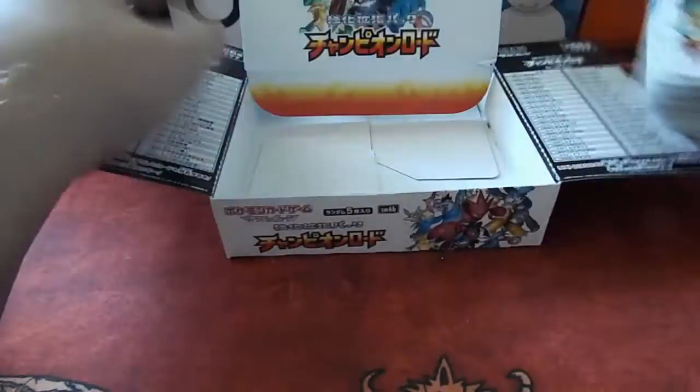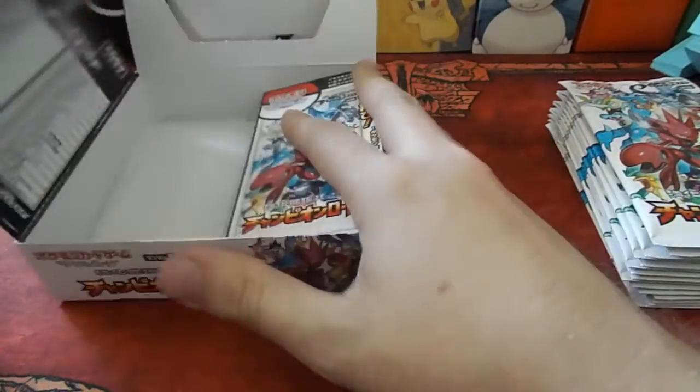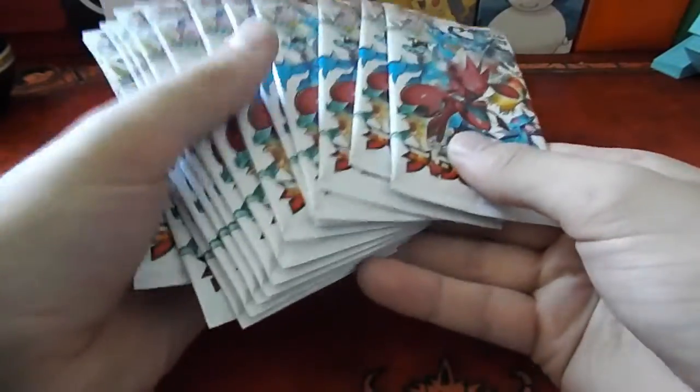Hello! My name is Andy from Bell's Lighthouse. Let's close this box up because we've got the rest of it to open. This is Champion Road Part 2 — the left side of the box. We've got a lot of cards still going through, and we're very, very close to finishing up this set.